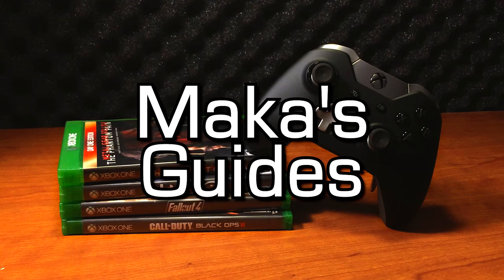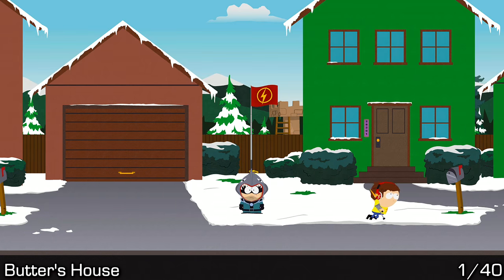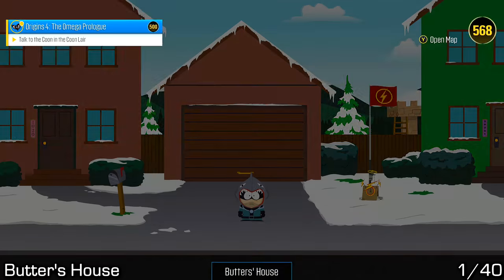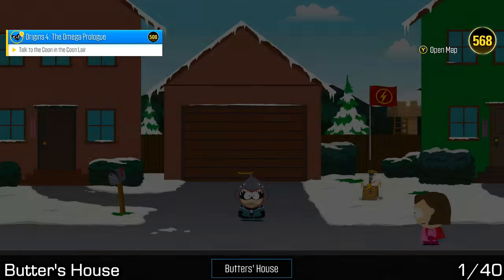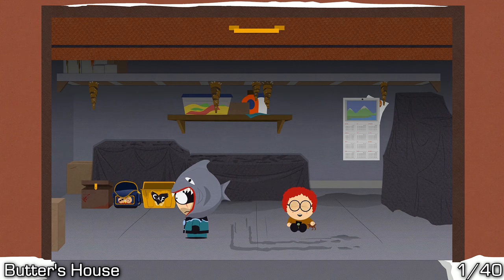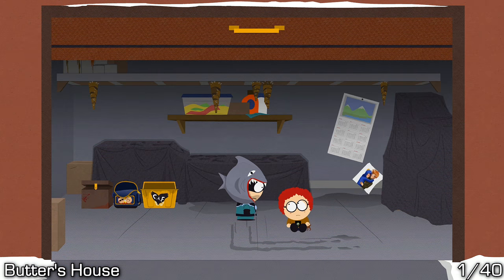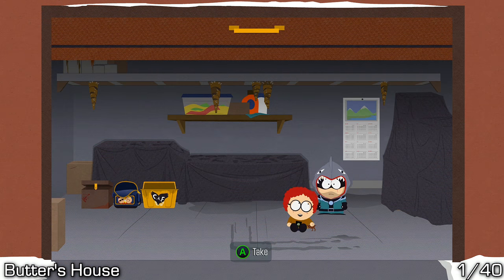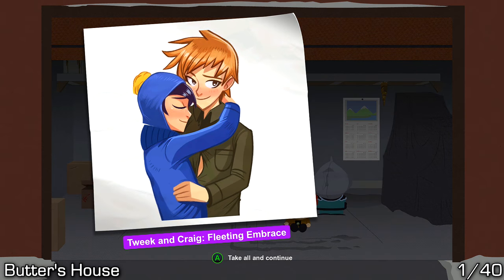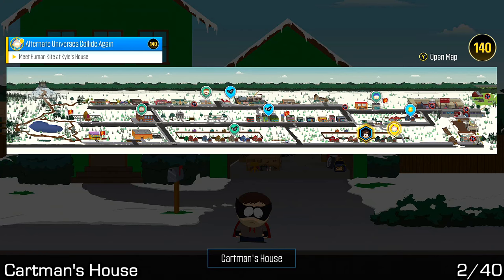Macca's guides. Hey guys, Macca here playing South Park: The Fractured But Whole. In this video I'll be taking you through all 40 of the yaoi art pieces available in the game for the Boy Love Aficionado achievement/trophy. To start this optional side mission, you will want to talk to Craig's dad at Craig's house. Since nothing is missable in the game, I would recommend you do this after you complete it. You will need a lot of abilities and all of the buddies unlocked in order to get a lot of these.